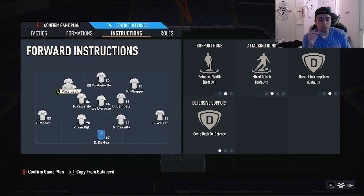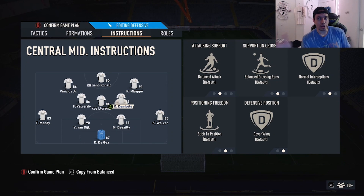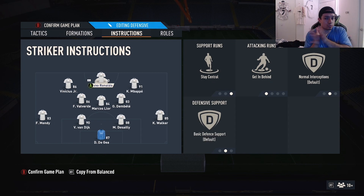Why do I like this formation? When you play defensively with it, you're defending in a 4-4-2 technically — because you have Valverde and your right center mid covering the center, Bellingham covering the wing, and Vinicius coming back on defense on the left side. So Vinicius comes back, Valverde and your right center mid are in the middle, Bellingham gets the right wing, while Mbappé and Cristiano Ronaldo are up top. It's a 4-3-2-1 in attack but a 4-4-2 defensively, and you know I like the 4-4-2 every year.